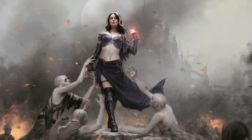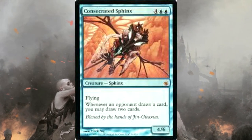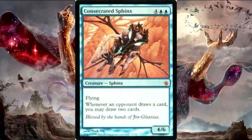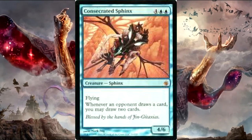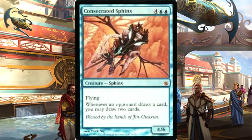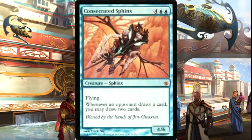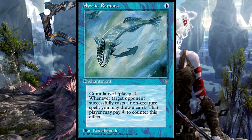Next is one of my favorite cards that should be in every blue deck that can run it: Consecrated Sphinx. You get to cheat this out with Braids, so you can have it out as early as turn five, and then you're just going to town if someone doesn't answer it. I have never seen a Consecrated Sphinx hit the field and not draw you at least four to six cards — one rotation at a four-person table and you have six cards.